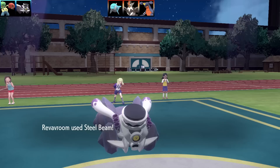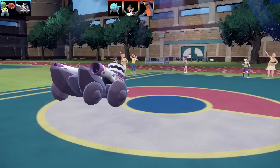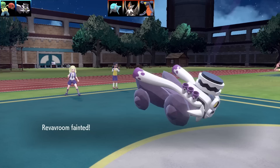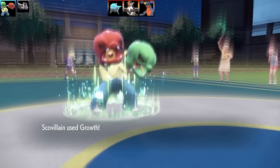In comes Gholdengo — I think they did that on purpose. I'm going to go for Steel Beam here, doing quality damage to Gholdengo, almost taking it out. Then they popped a Dig. And you know what that means — if you miss Steel Beam you take recoil damage. That was cruel. I was laughing and raging at the same time — it was very, very funny.